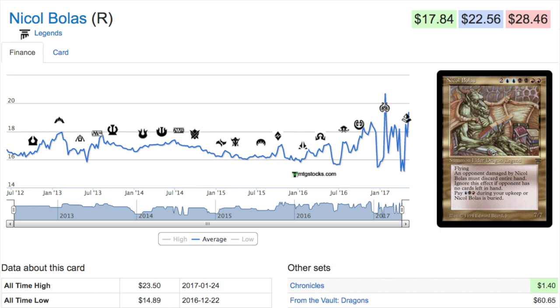Nicol Bolas is a $22 card from Legends black border, but you do have a Chronicles version at $1.40 and a From the Vault: Dragons version at $60 which is in foil. What is interesting about Nicol Bolas is his Chronicles version — Chronicles has been a set most people stay away from.